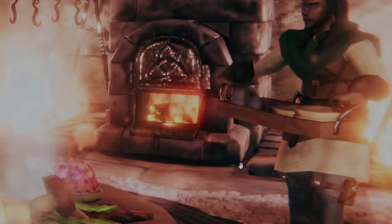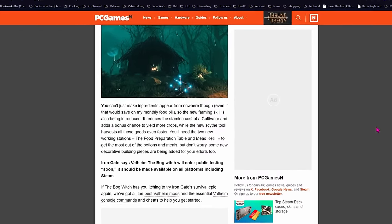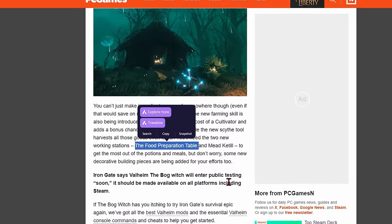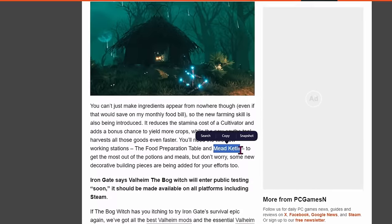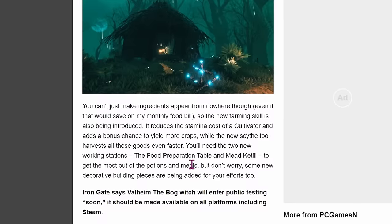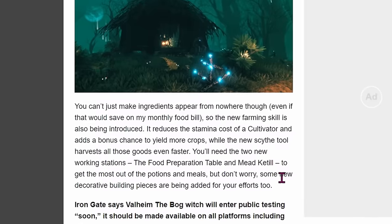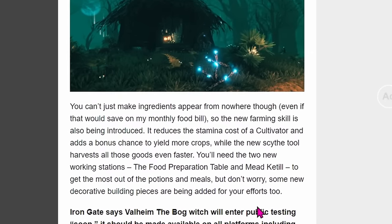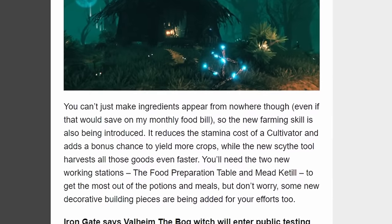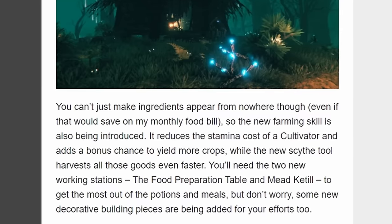We'll come back to this in a minute. While we found out yesterday that we are getting two new crafting stations, here we find out from PC Games that we're getting the food preparation table and the mead kettle. The food preparation table is probably what Jonathan was talking about — having a different place to work with meat — and the mead kettle for potions. Part of what they're doing with these is decreasing the list of things you're crafting in the cooking pot, which has gotten very long.